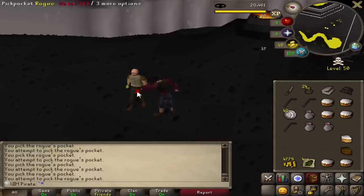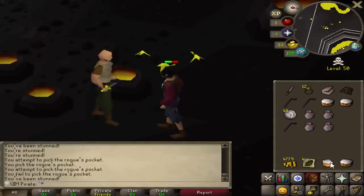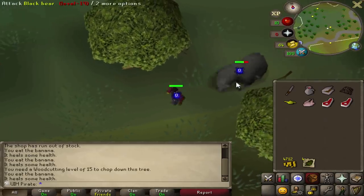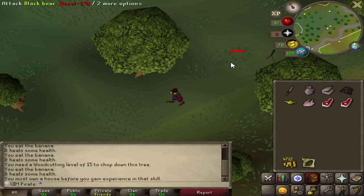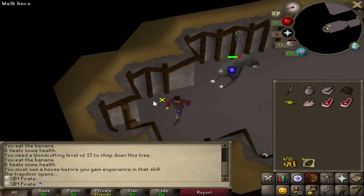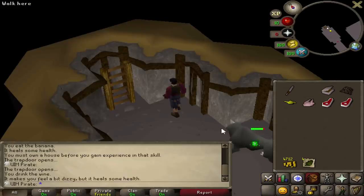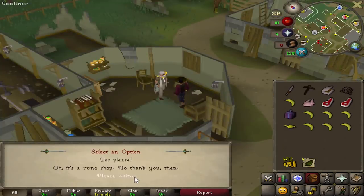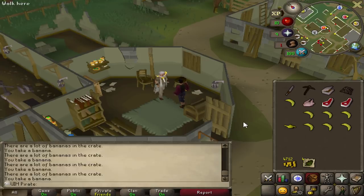Next was another hour of pickpocketing, and you can see cakes in my inventory — it's really hard to Thieve this guy without food, so I did get some cakes from Artie. Finally, we did get the Iron Dagger, and I was trying to poison a bear for the Druidic Ritual, but the bear didn't give me any bear meat, so I just skipped it. Next was Priest in Peril, and I misclicked on this ladder and had to restart the poison on the guy.